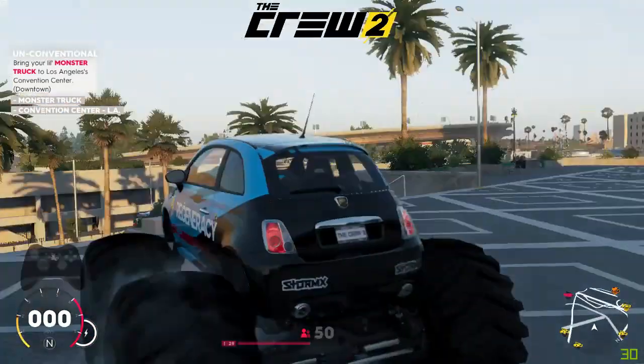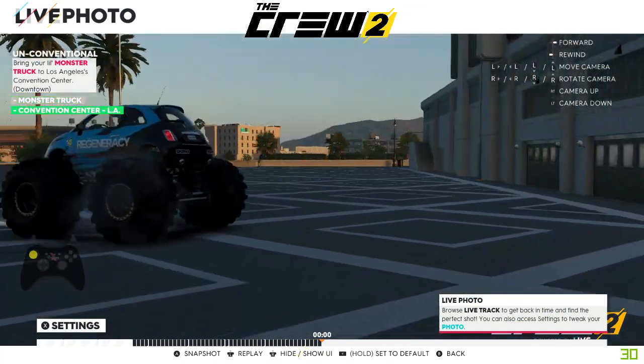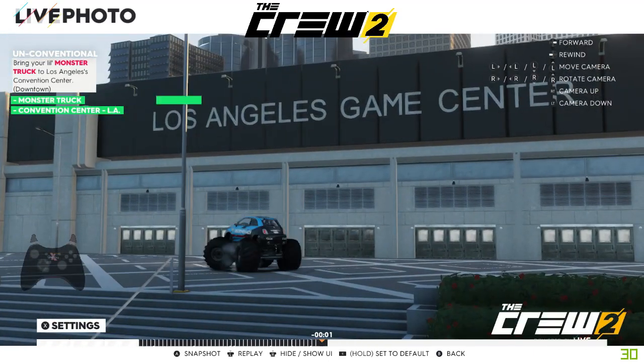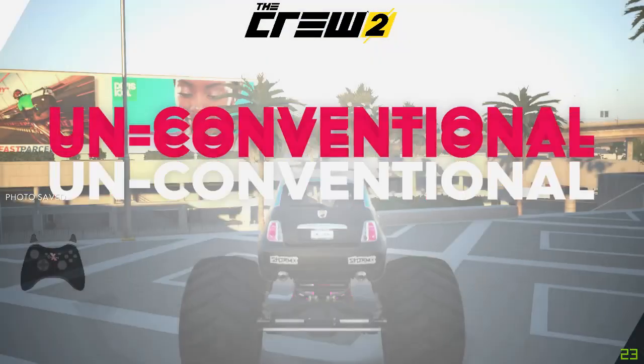Wherever you go, once you are happy, press left on the d-pad and you can go into the Tracks mode. You will then be able to take your photo however you wish. Once you take the photo, you will hear that sound and you know you have got the unconventional photo.